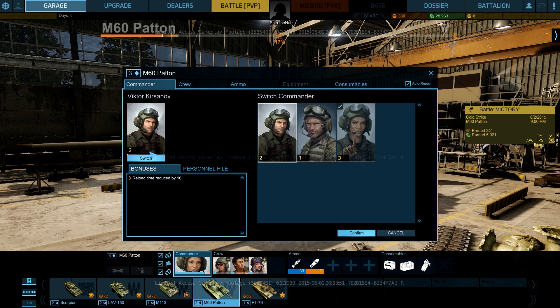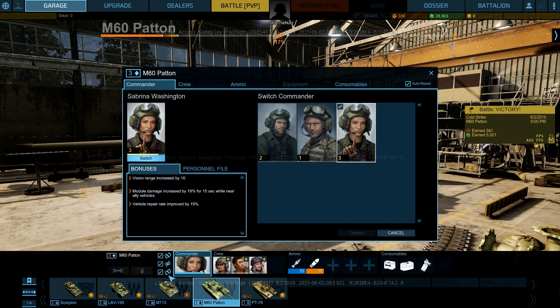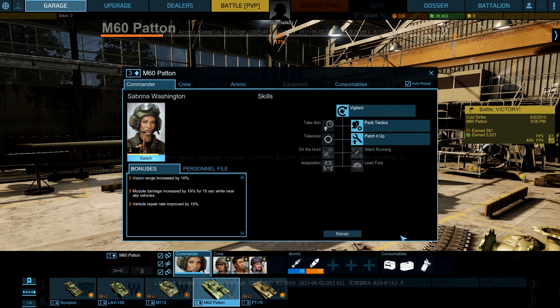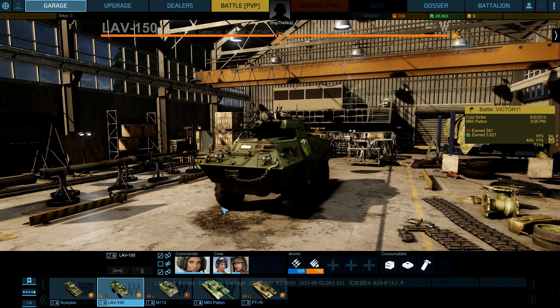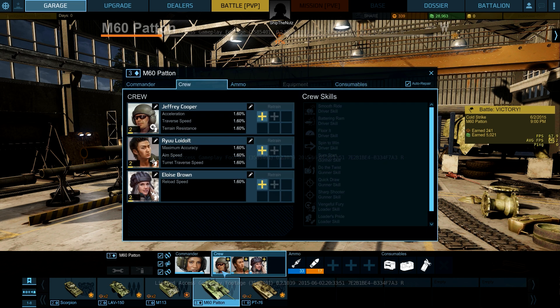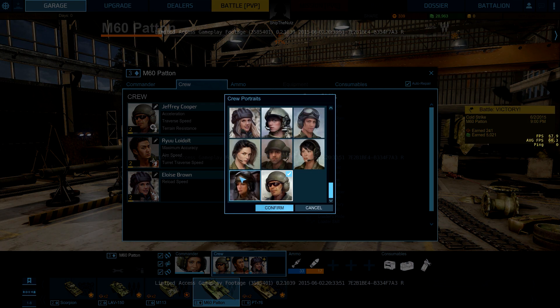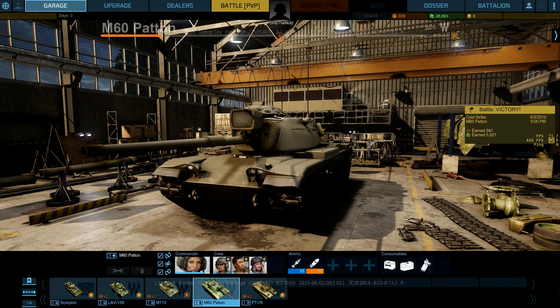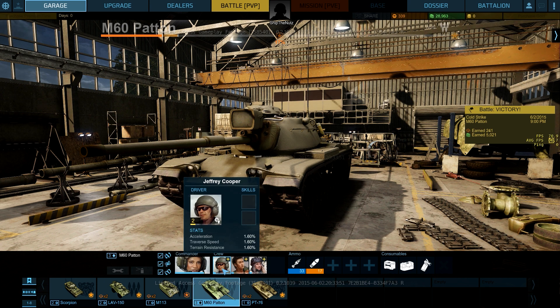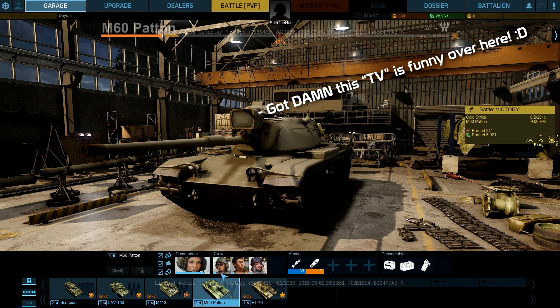I'm playing with Sabrina just to prove the point that you can use her on your M60 Patton, and once again when I go into my LAV, this commander is still here available. Your crew members, however, you can't switch between tanks - at least I don't know how. You can change the picture, the person, the name, and add skills. Your crew stays with the tank as far as I know - correct me if I'm wrong, this series is called 'Let's Learn Together.'